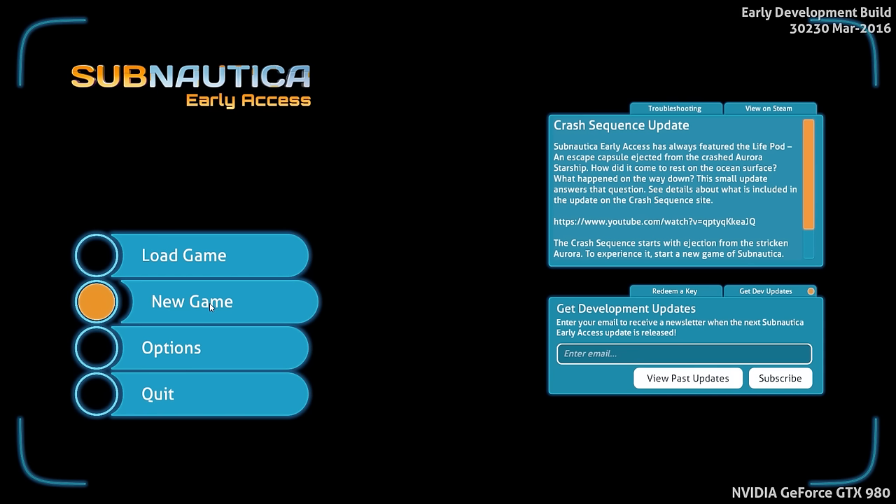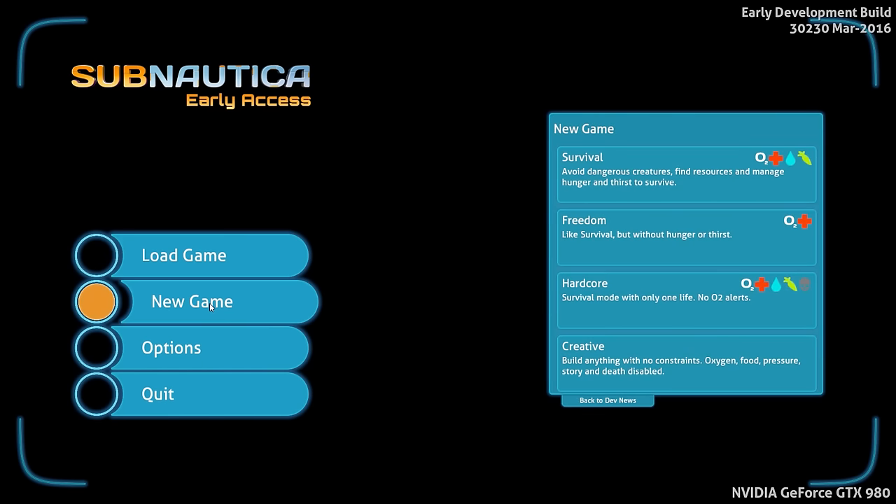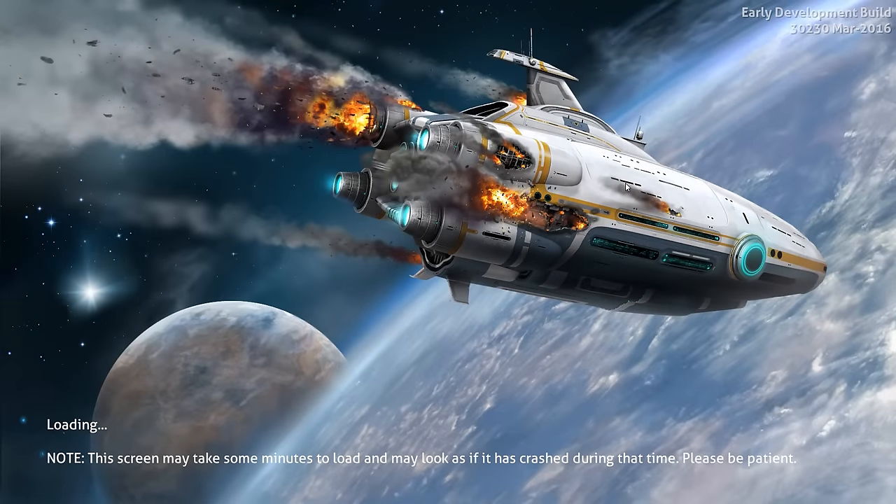I'm definitely not a master of the game. This is going to be kind of like a blind let's play, with me knowing a little bit about the first start of the game. So let's go ahead and get things kicked off. We are going to start a new game. The options are freedom, hardcore, survival, and creative. We're just going to start off with survival. We may end up doing hardcore eventually, but for now we'll just do this. This looks kind of cool and we'll see what happens.